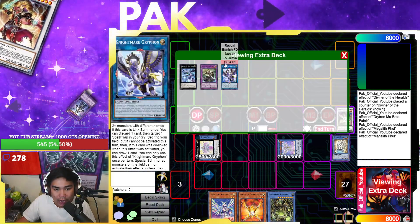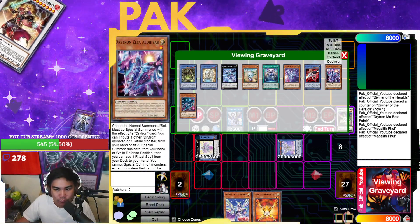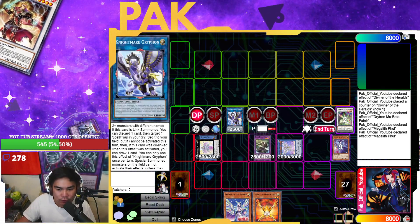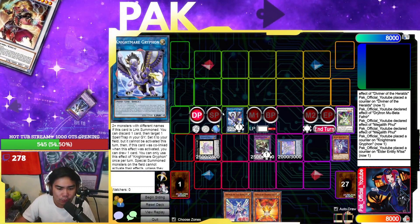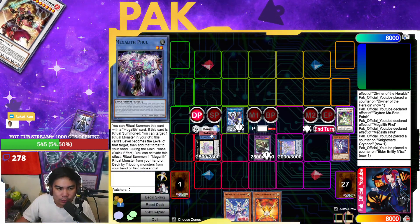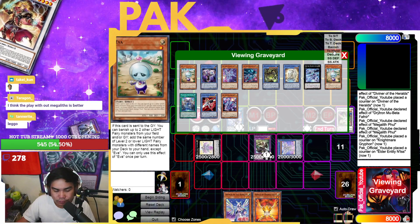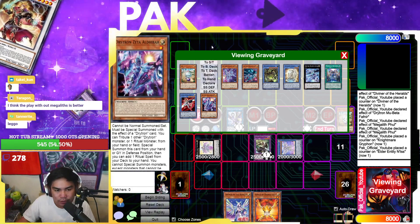From here you're going to link Fafnir plus Ophio into IP Masquerina. Then you Gamma Tribute the Bethdor that you added off Ophio to summon Gamma, which special summons itself and a Zeta. You link all of them into Griffin, and let's say we didn't draw Droplet — you can just pitch Ava. Ava searches you two more interruptions including another Diviner. If you get Dark Rulered, you still have Orange Light, double Diviner, and IP Masquerina with Mirage Lights.